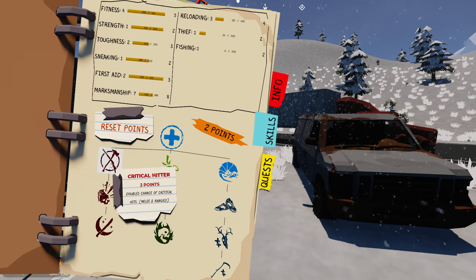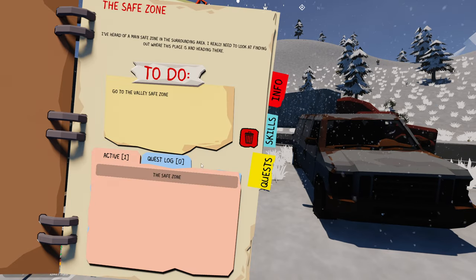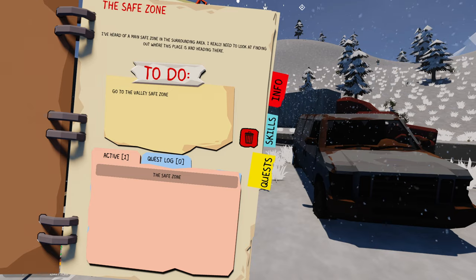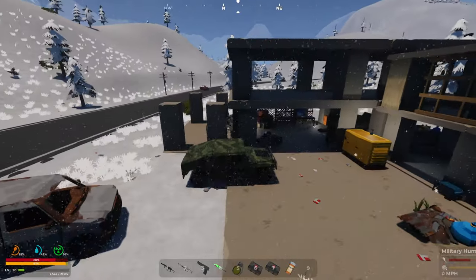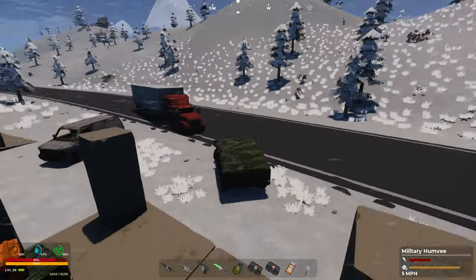I can get Critical Hitter. And then we've got Quests - our first quest is to go to the Valley Safe Zone, which is not far from us. It is in fact right there. So let's just do that. As our first order of business, we shall go to the Valley Safe Zone.